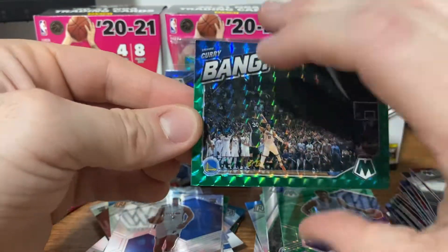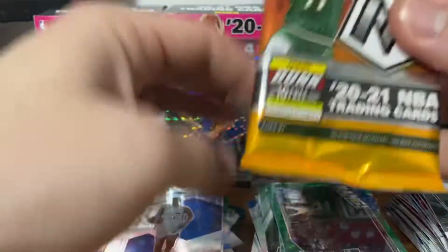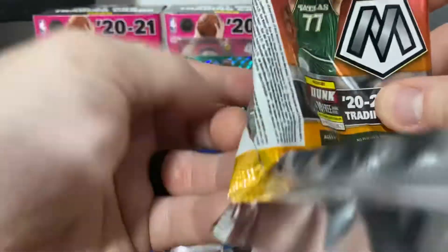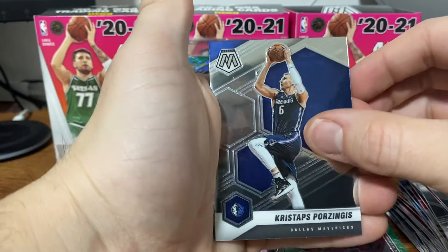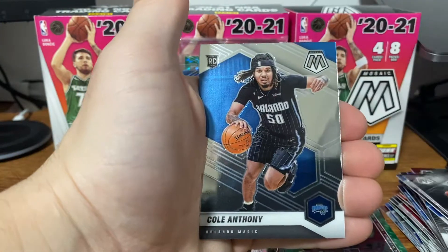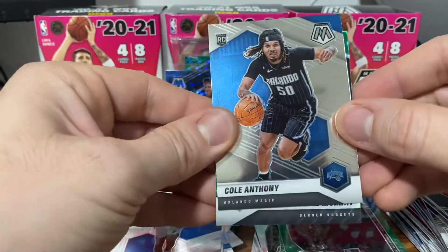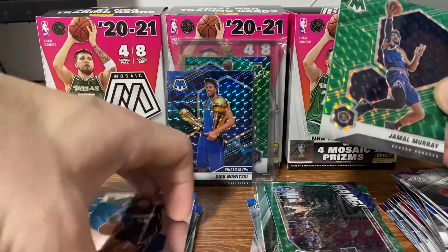We have the last pack here. We got a Porzingis, Jimmy Butler, a Cole Anthony base, and on the back a Jamal Murray green. Not the best blaster — the Curry was pretty cool — but between the two blasters we got a nice stack of base and a bunch of veteran inserts.